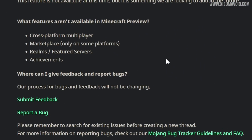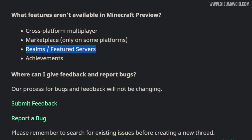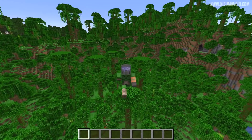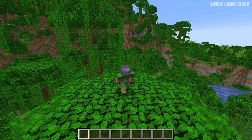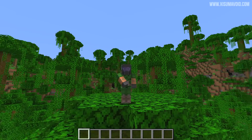Interestingly, your Minecraft worlds won't be importable into Minecraft Preview Edition, but that's something they're looking to add in the future. Some features won't be available in Minecraft Preview either, like Achievements, Realms, Featured Servers, or Cross-Platform Multiplayer. Mojang decided to do this because the beta is kind of closed off for a lot of players, so they want to replace it with something that can go across multiple platforms.